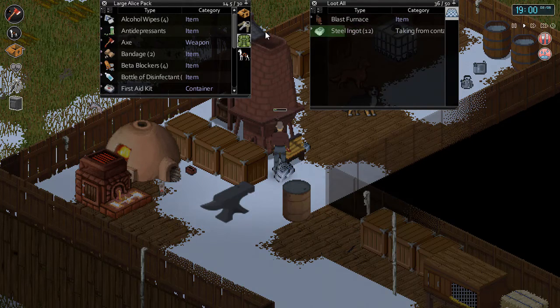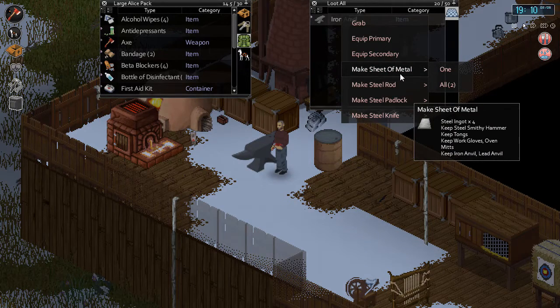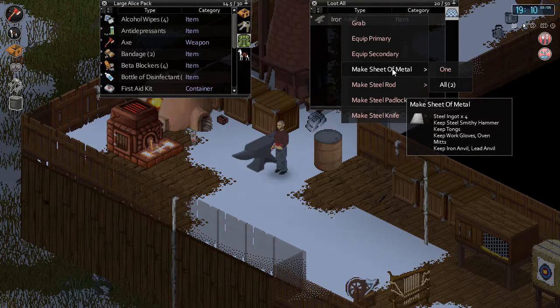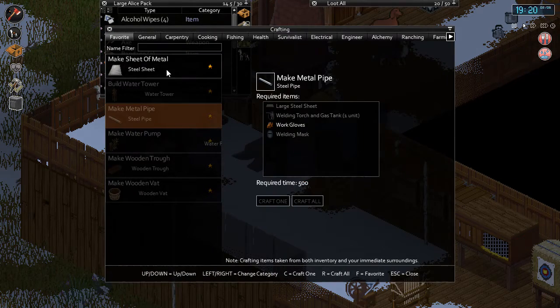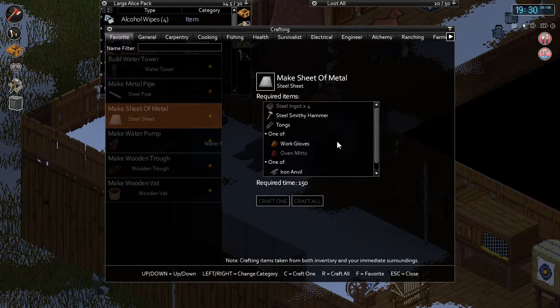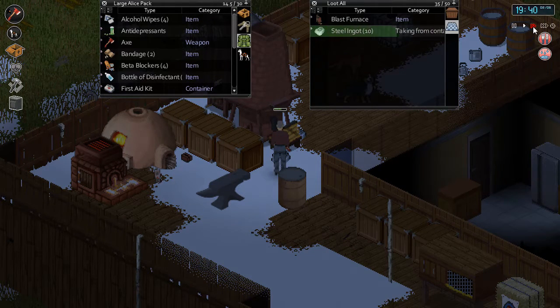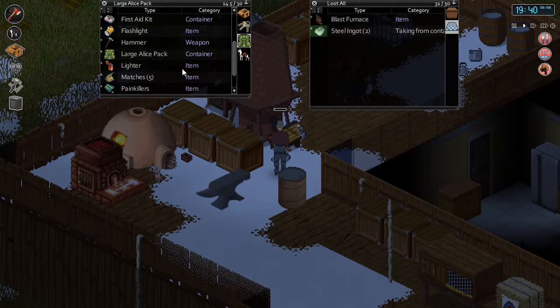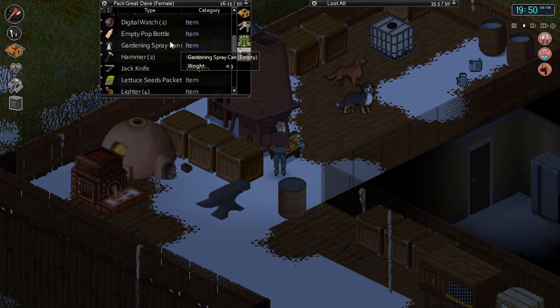We'll get tongs and work gloves and pick up as many steel ingots as we can, because we have to make large steel sheets. We're making a sheet of metal — it takes four ingots to do each one. Okay, steel sheet — craft two of those. That gives us another pipe. I have like 31 steel ingots here so not too worried about it, we'll just keep gathering them.